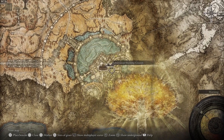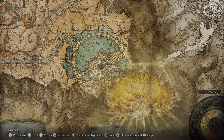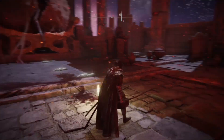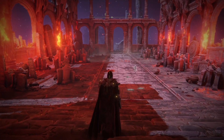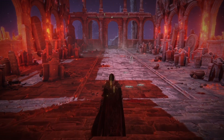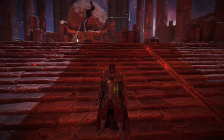To get Mohg's Shackle, you're actually going to need to go to the Lyndell Catacombs in this area. I just started New Game Plus so I haven't gotten there yet, but if you really want a video on where to get that, let me know. It's literally right where you get down there — I think you go up the stairs to the left and it's going to be right next to where you're at.